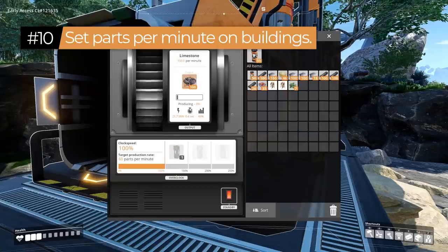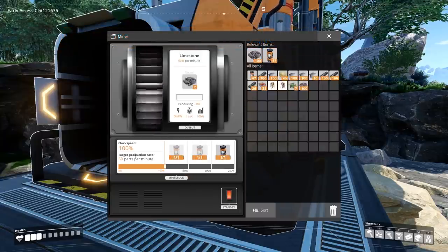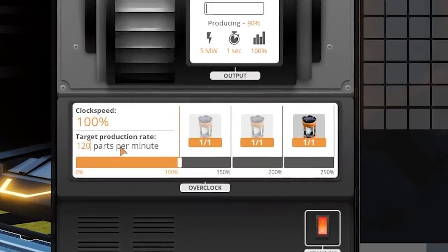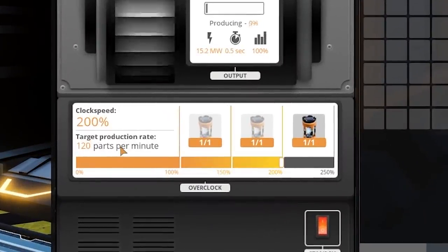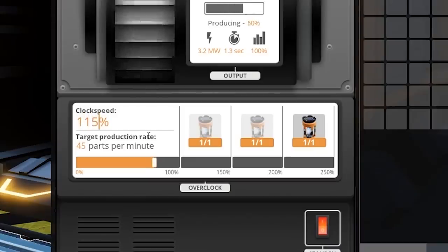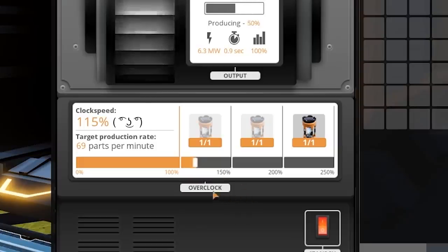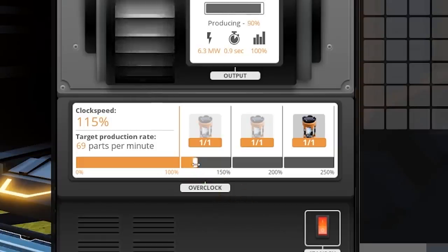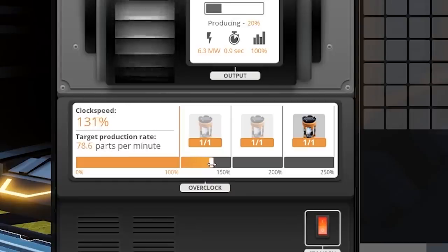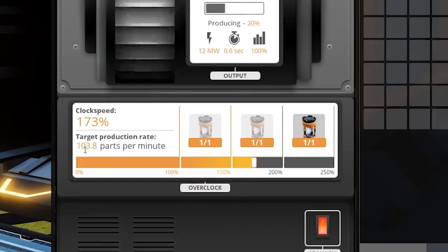Tip number ten: when overclocking a building, instead of using the slider to set the clock speed percentage, you can click on the parts-per-minute number and set it to exactly what you want. This lets you choose precisely how many parts per minute you want a building to produce or a miner to extract. You can always overclock buildings above their base potential without too big a power cost.